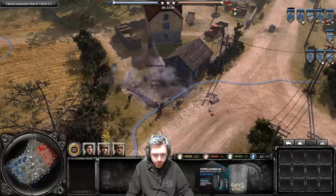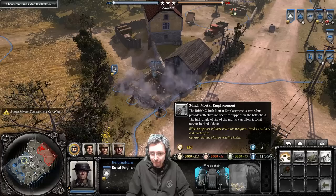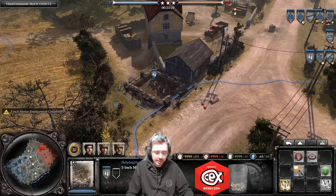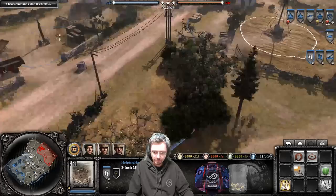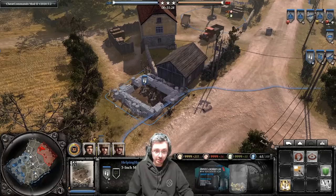The mortar pit costs 350 manpower to build. If you press Z you can see on the mini-map the area of effect — it can barrage all the way up to a significant range. This mortar pit is really annoying to deal with — if the enemy doesn't deal with it, it will just keep wiping squads constantly.